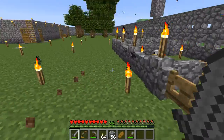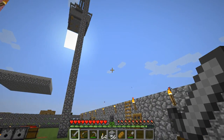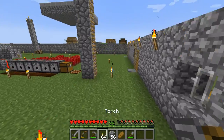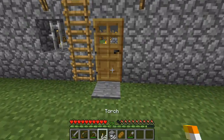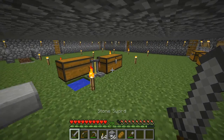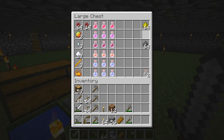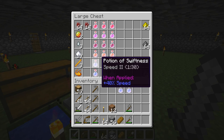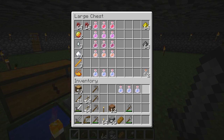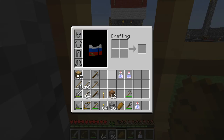Actually, what I really need to do is get some carrots from a nearby village. To do that, I'm going to grab a Potion of Swiftness and be on my way. I'll take three of these, just in case, and run over to the closest village.